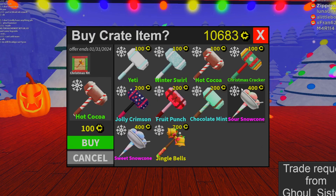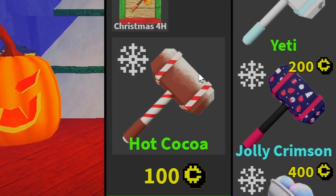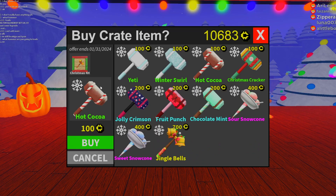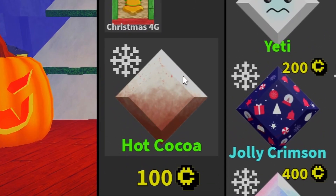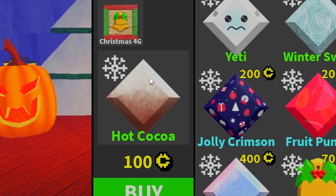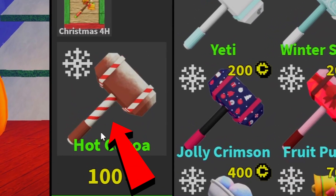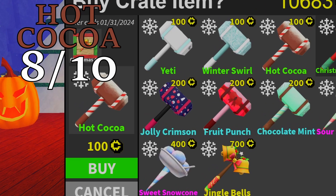Hot Coco — I like it. Pretty good. You got the little sugar on top. Whoever designed this thought I wasn't going to realize that that's supposed to be sugar. But you can't sneak anything past me. That right there is sugar. And you got a little candy cane sprinkles on top — I really, really like that. And you got the candy cane stick on the handle there. Yeah, that's solid. This is an eight.